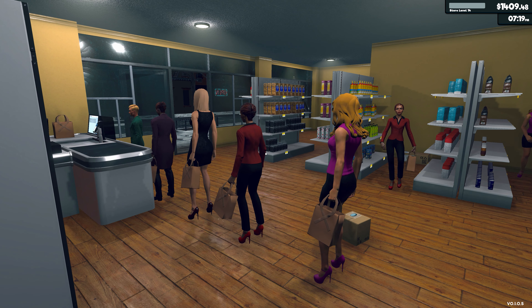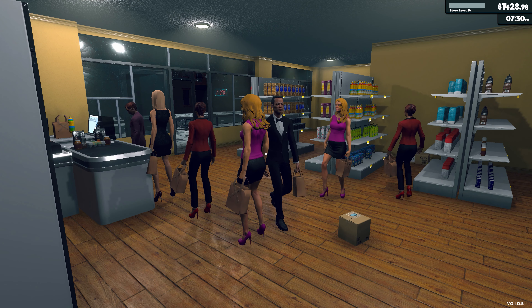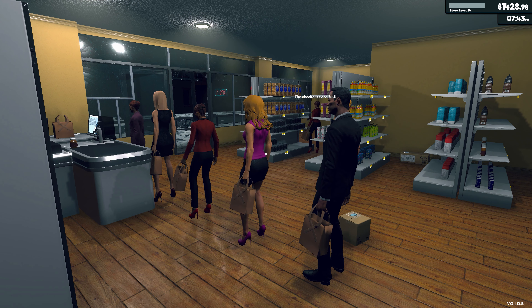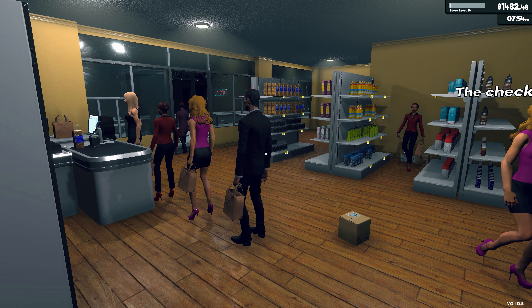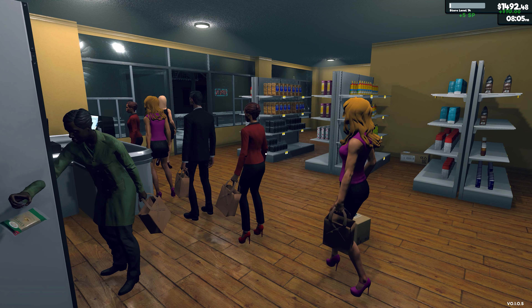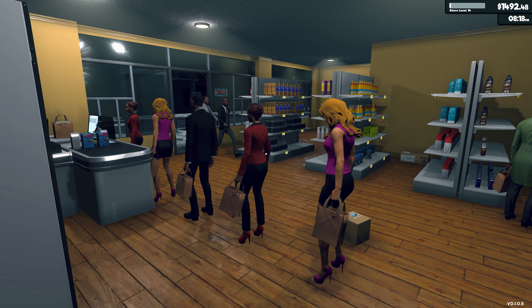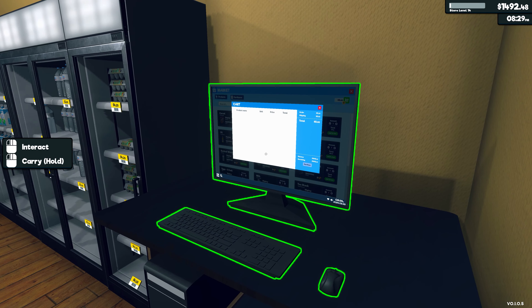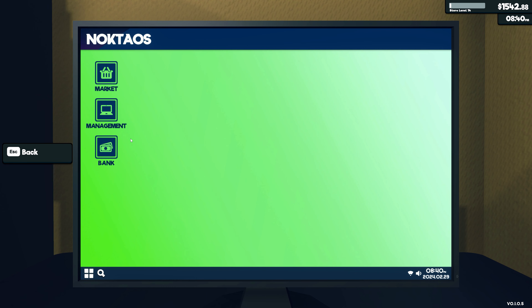Nice, let's go for the expansion. Management, bills - pay the bills. Growth - where the hell is my growth? No, right - licenses. Growth is section 3, purchase that. Which means now we have that room over there.